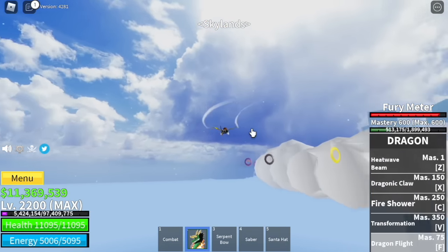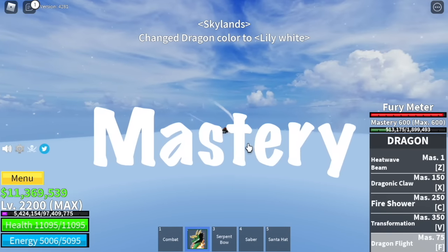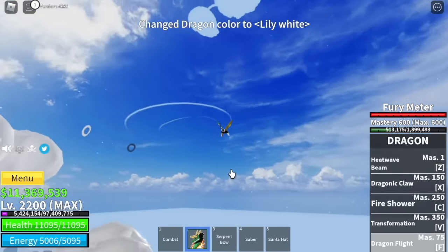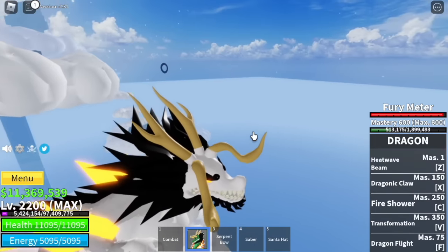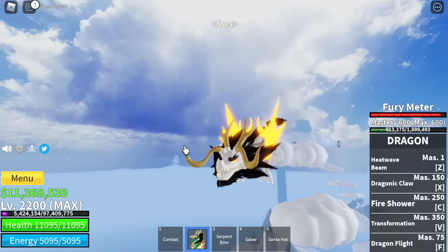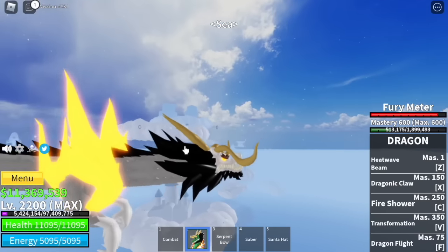Next up is my favorite color — we have the white dragon with a mastery requirement of 500. This one's great, looks neat, looks powerful but in a good way. Mastery requirement is 500.